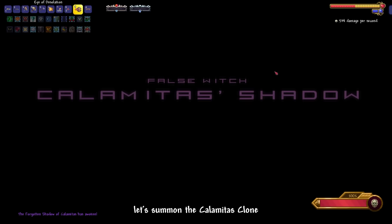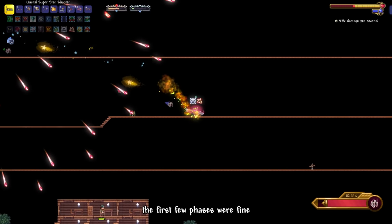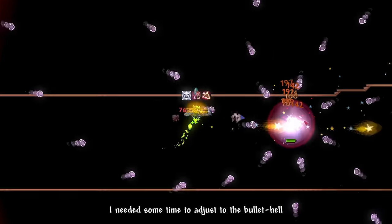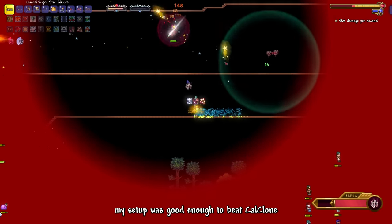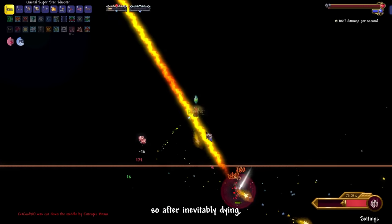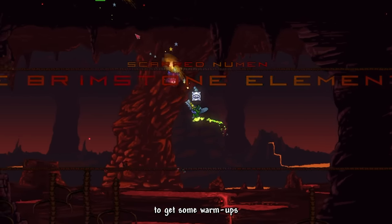Now that we are ready for combat, let's summon the Calamitas Clone. At first the fight went pretty smoothly — the first few phases were fine and it's not too hard to dodge most of her attacks. However, I needed some time to adjust to the bullet hell. I was sure my setup was good enough to beat Kal Clone, but I definitely needed some warmups first. So after inevitably dying, I decided to go fight the Brimstone Elemental first to warm up.